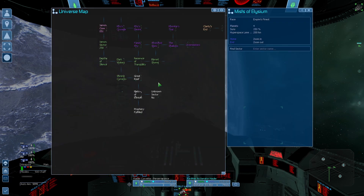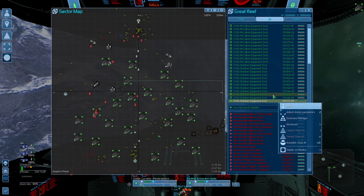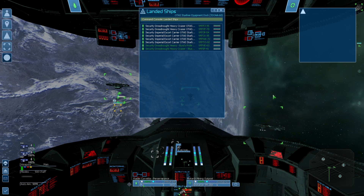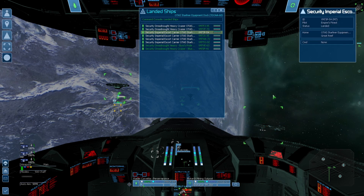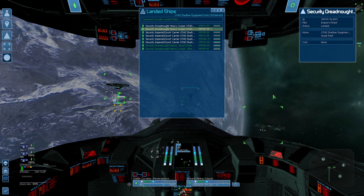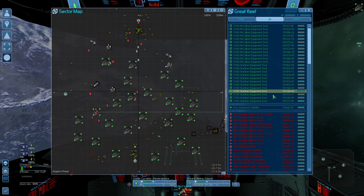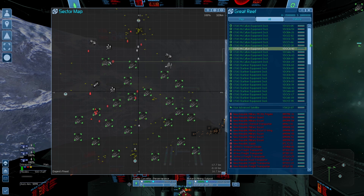The same thing needs to happen at Great Reef as well — it's an absolute mess. The New Republic are just awful. I also want to give all of these starliner equipment docks different names based on what's here. For instance, maybe one named 'Starliner Dreadnought' so we know dreadnoughts are there. Maybe I'm overthinking it. There's a lot of things I need to figure out with my stations.